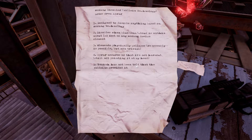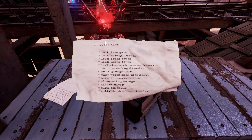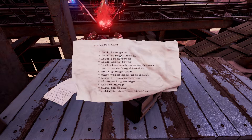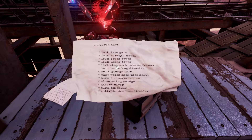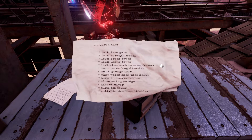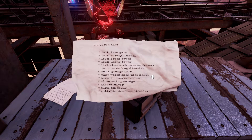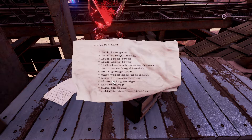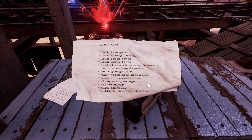Lock down list: lock tree gate, lock Farley House, lock upper tower, lower tower, minecart into work room. Turn on Disabler, shut the garage door, pump water from tree roots — oh, they pumped it from the tree roots. Turn on imagery rocks, close swing bridge, divert river, turn off power.